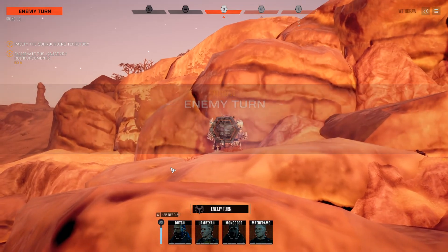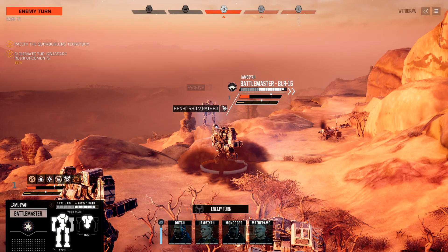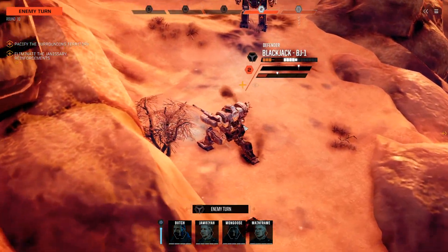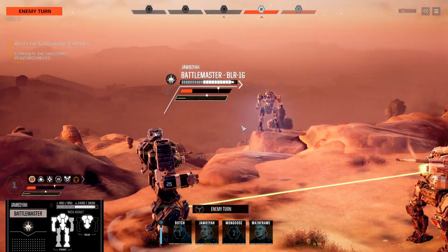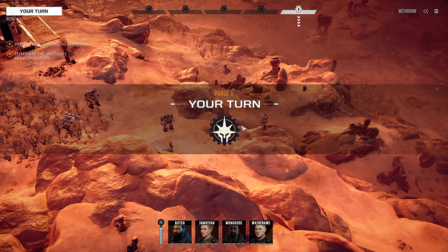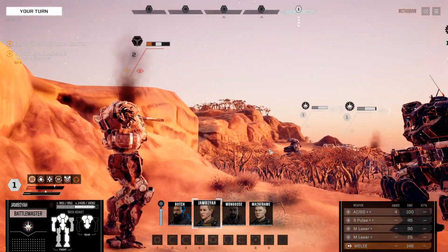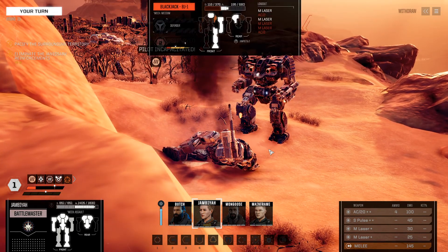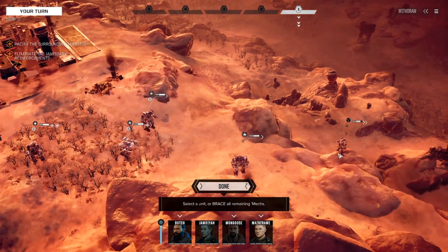We'll get to move once more before he does — actually, he's in Phase 2, not Phase 1. So we will not get to move before he does. Approaching the Battlemaster with the Vindicator is a bold move. These guys are suicidal — they're never going to get through this armor. Go punch the Blackjack. This is why you don't approach a Battlemaster as a heavily damaged Blackjack. Or as a Vindicator.